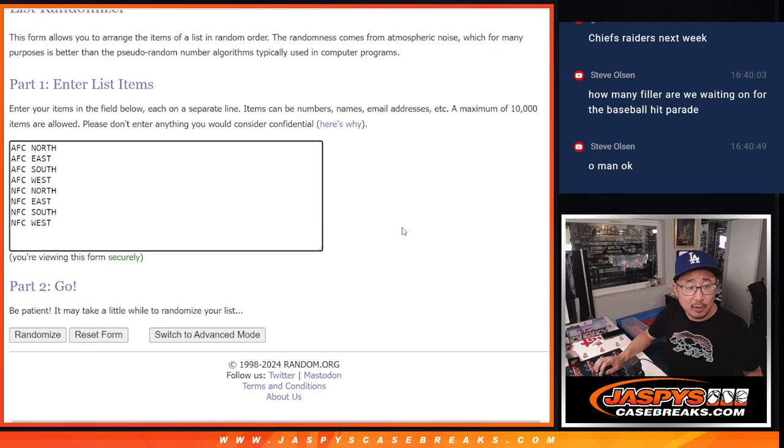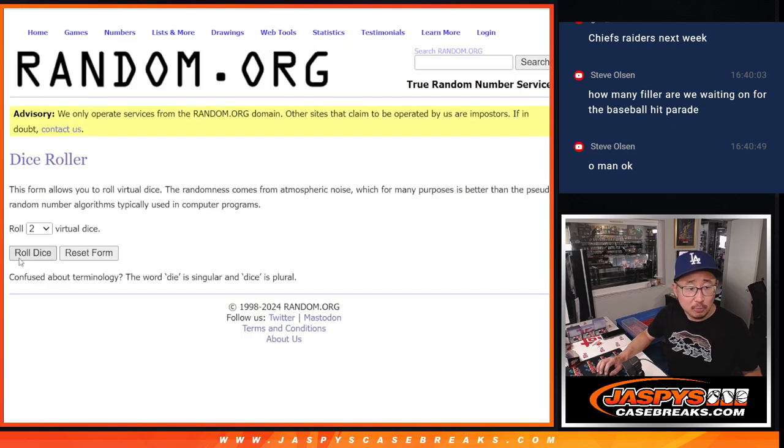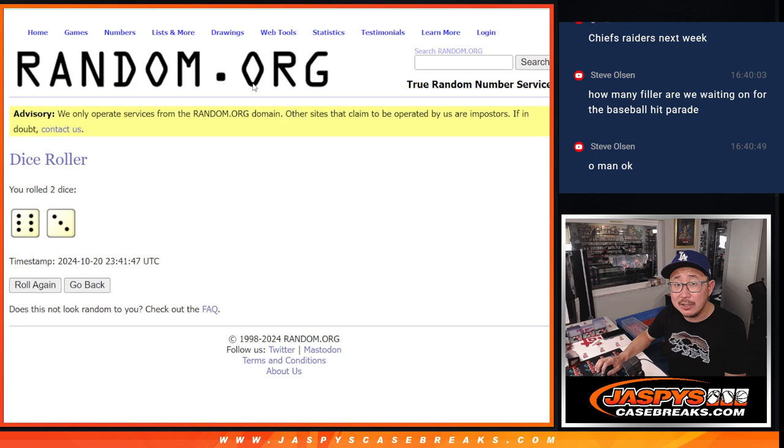And there are your divisions right there. Let's go, let's do it, let's roll it. Randomized names and divisions.